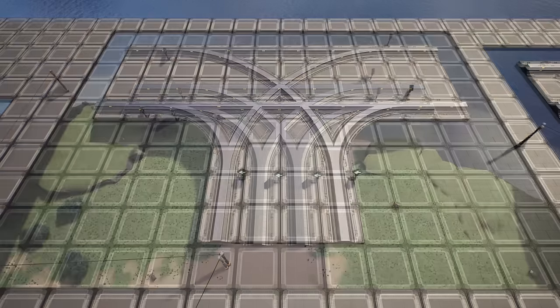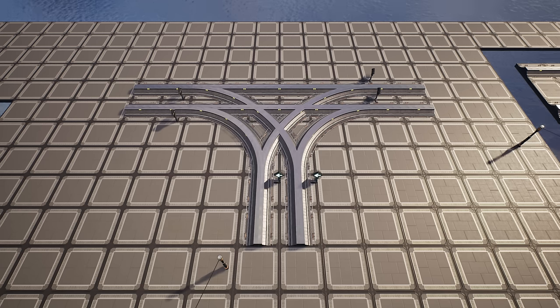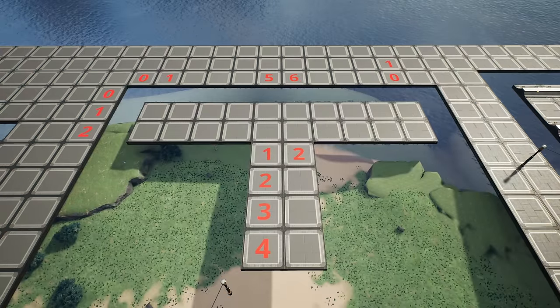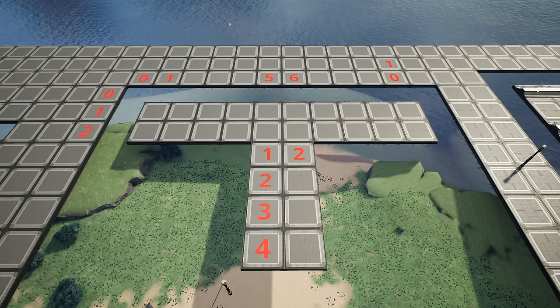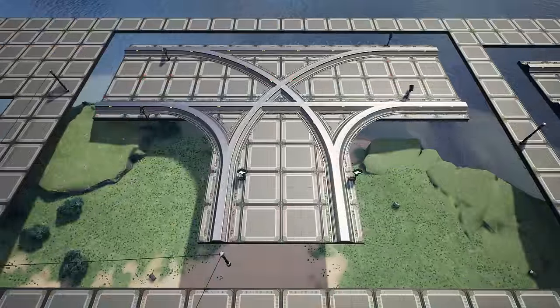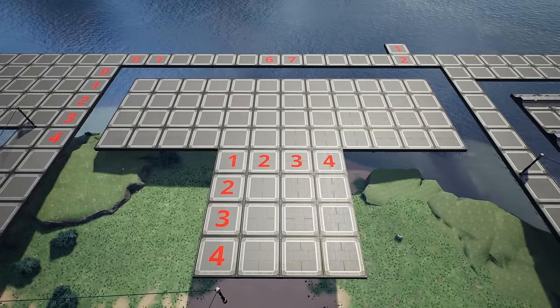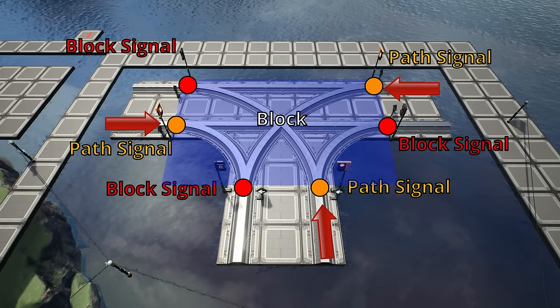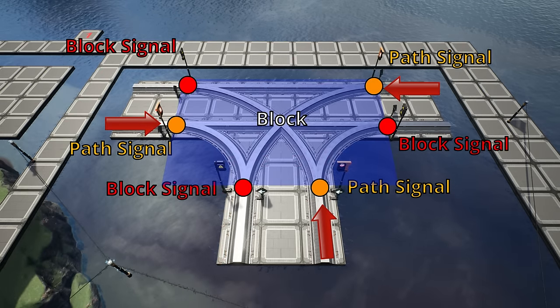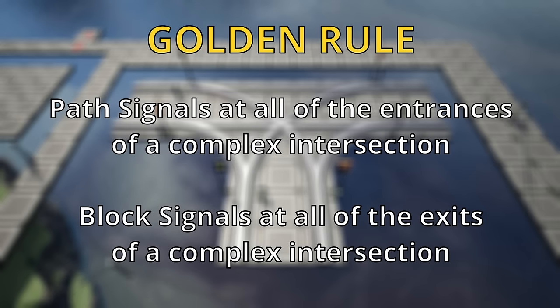This works for two foundation and four foundation wide rail networks — the method of constructing them is exactly the same. However, for two foundation wide networks, you're just going to start off with a 10x2 grid and you're going to utilize a 2x4 extension grid. And on a four foundation wide network, you'll start off on a 12x4 grid and utilize a 4x4 extension grid. Also, when it comes to implementing signals into these complex intersections, let's not forget our golden rule of signal placement: path signals at all of the entrances to our complex intersections and block signals at all of the exits.